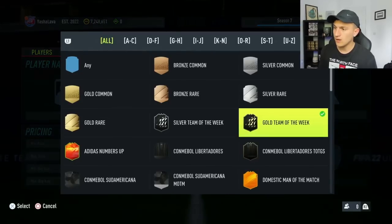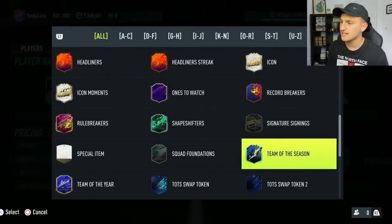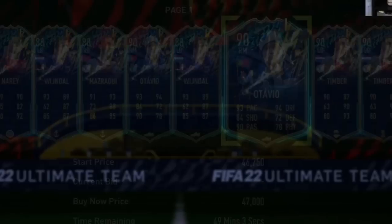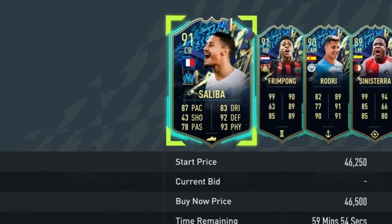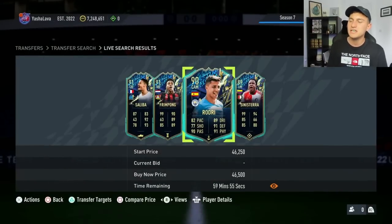With a Team of the Week SBC that you can complete anyway, it's just not worth doing. Likewise, if we take a look at the Team of the Season cards, these have gone up as well. I think EA may be trying to bump up the price of Team of the Season cards to make them a tiny bit more desirable, because the market has been a lot lower than any other year. These are now up around 47,000 coins because they're needed for that SBC. If you want to invest in them, you probably can when they're a bit cheaper, but at the minute I would avoid them.